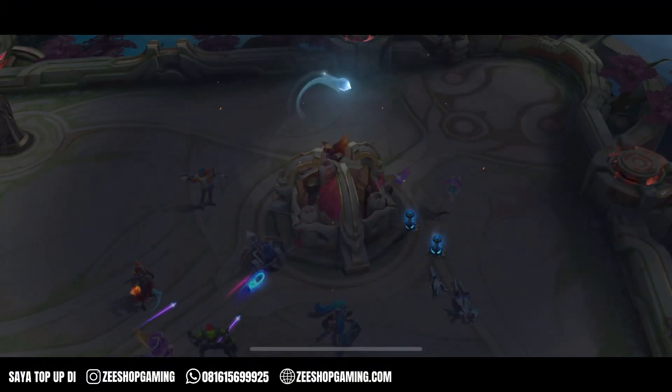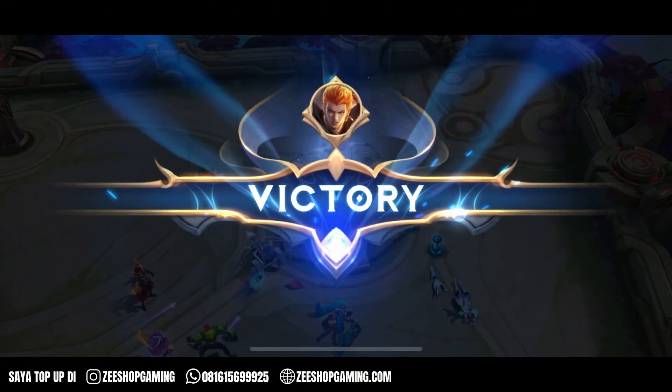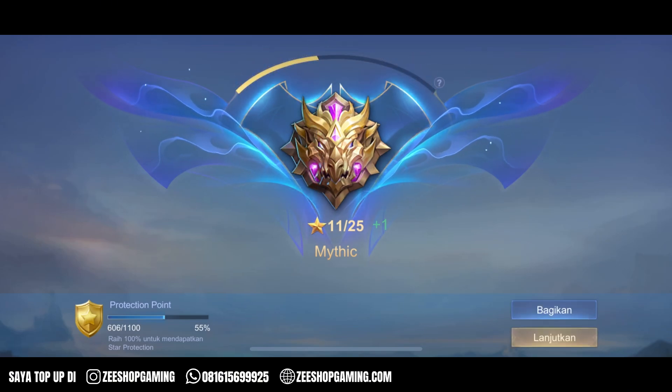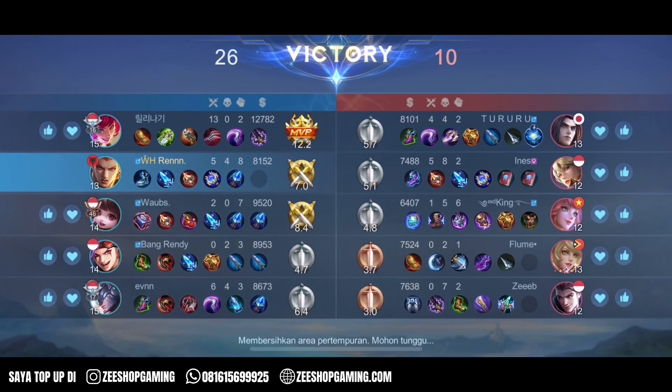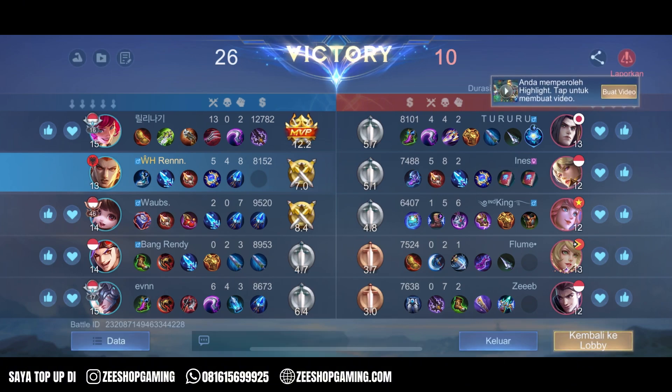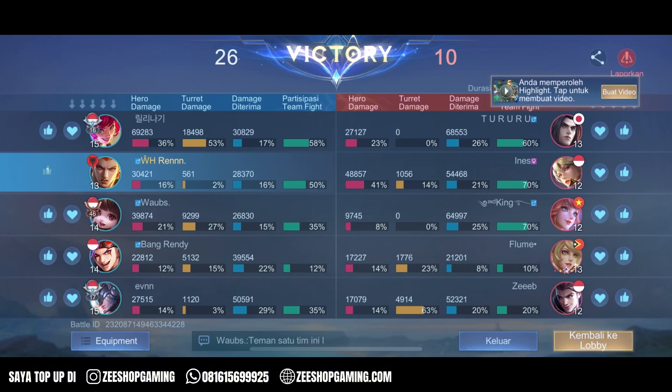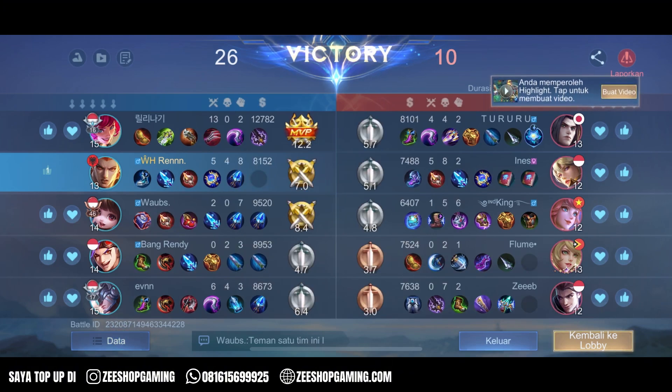GG WP! Jadi kayak gini lah ya settingan emblem dan juga build dari Valir gua. Kalian bisa juga pake agility tapi gua ngerasa kalau pake agility tetep lelet jalannya, susah — jadi mending full damage biar dapat magic penetration. Oke, bukan gua MVP tapi yang penting menang. Makasih udah nonton sampai habis, jangan lupa like, share, dan subscribe. Thank you, bye!